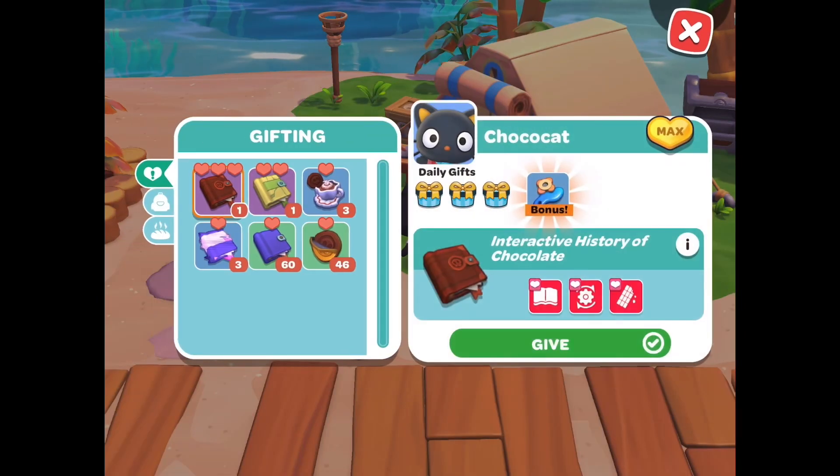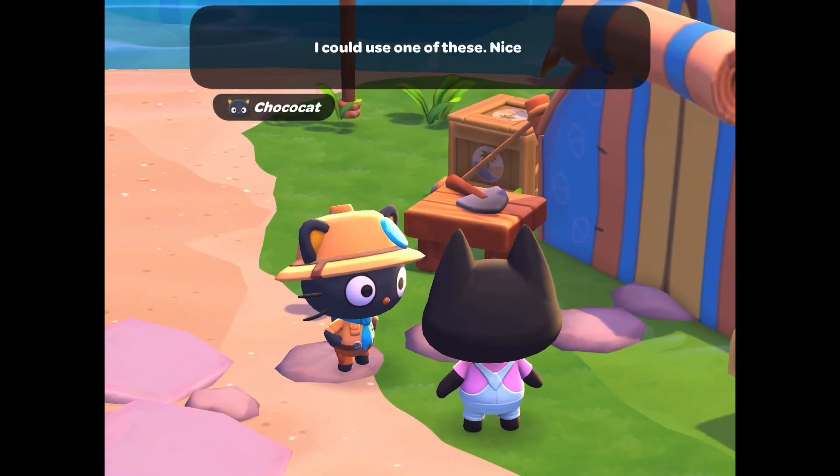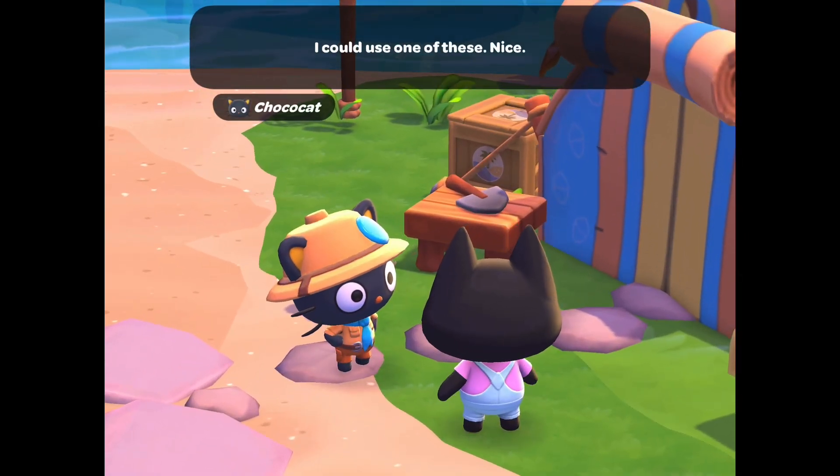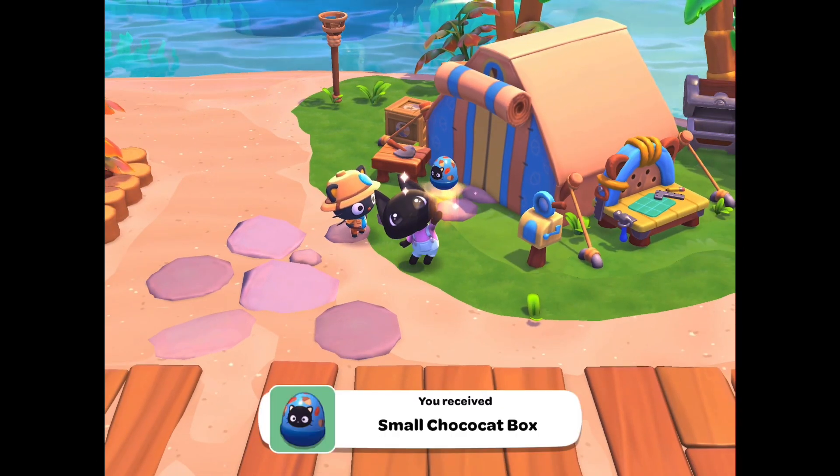1-heart gifts that ChocoCat likes are anything that has to do with a book or chocolate. Here I gave him a Chocolate Chai, which does have more tags than just a regular chocolate coin, which should yield more gifts from ChocoCat in return.